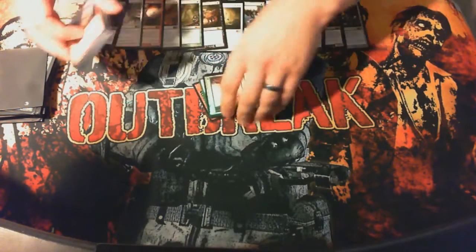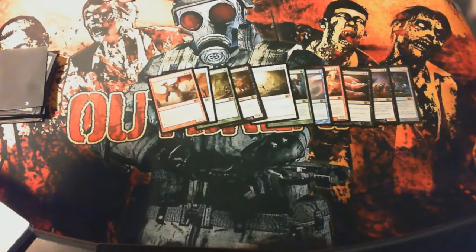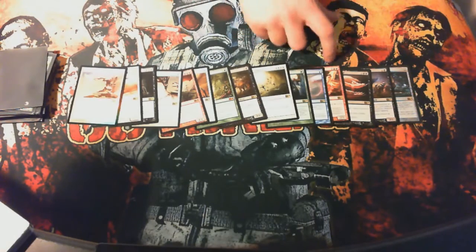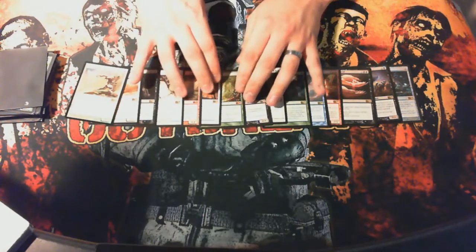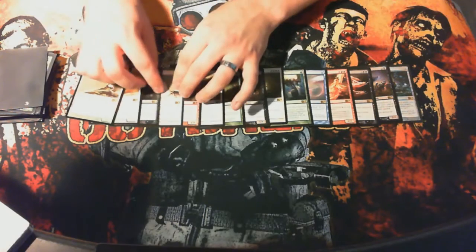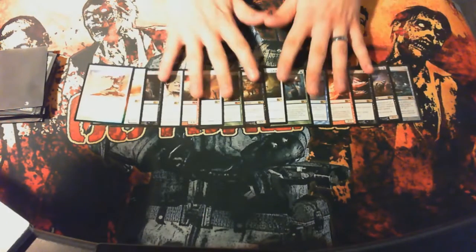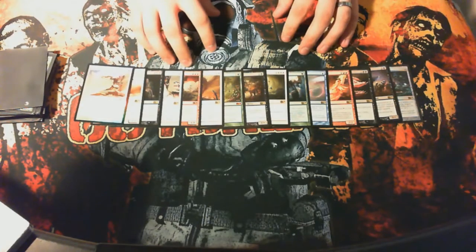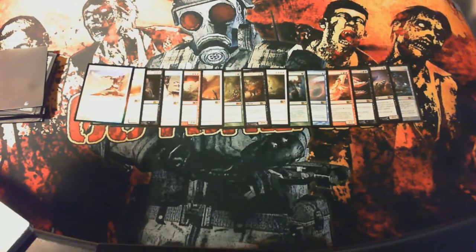So there you have it — all the uncommons and rares I got. Technically 14 packs and I got 15 rares, so not too bad. Of all the core sets, this is the most disappointing to me, just because there's no cards I really care for or cards that are really going to affect Standard. But I guess Wizards really wants to slow down Standard when all the good stuff rotates. Here's looking forward to Theros. That's all the rares I pulled today — 14 boosters, a couple cards I actually wanted, so that's all that really matters. Thank you guys for watching, this has been Crafty, take care, bye-bye.